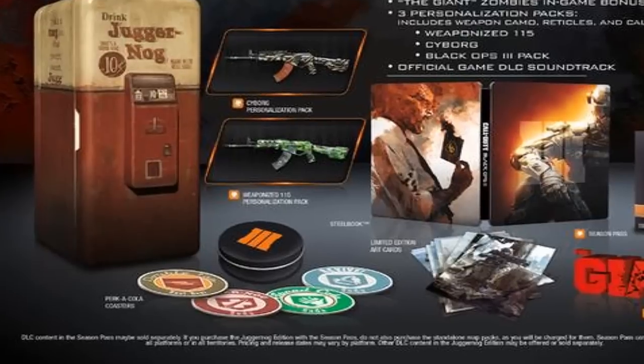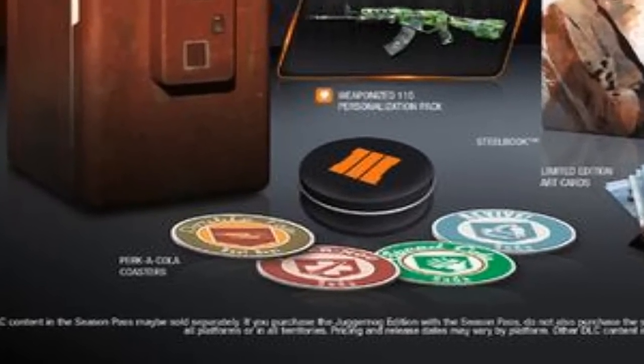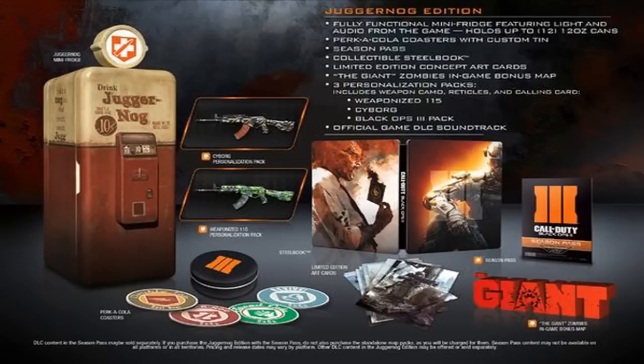It's going to have a Perk-a-Cola coaster set — Double Tap, Juggernog, Speed Cola, Quick Revive — so you can place your drinks on those coasters. It's also going to include the Season Pass, which of course covers all four DLC packs. It's got limited edition concept art cards, and here's the best part.